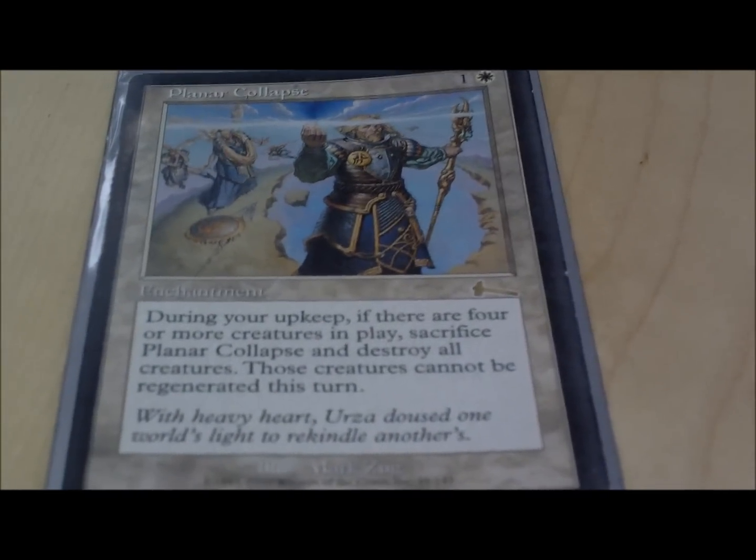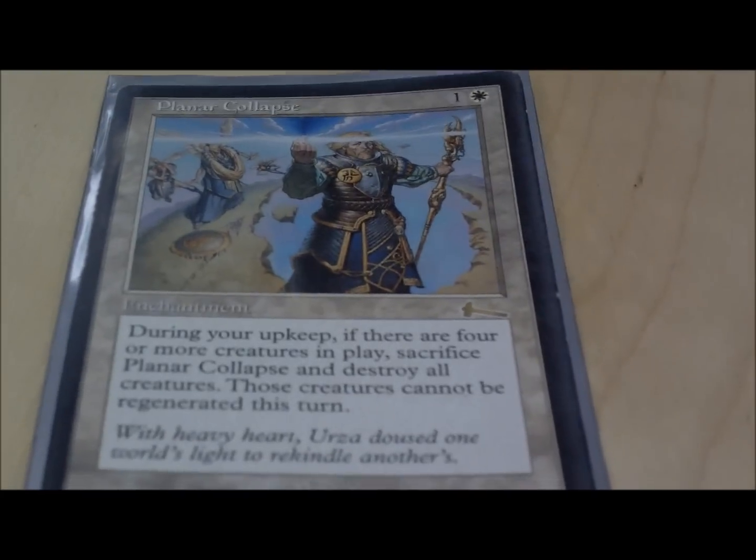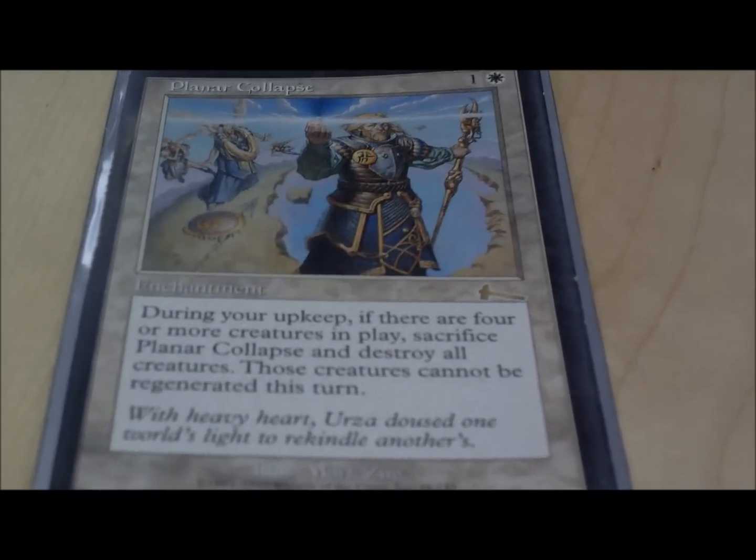Now it's time for enchantments. Planar Collapse — it's like Wrath of God but in enchantment form, so you can keep recurring it and they can't regenerate.